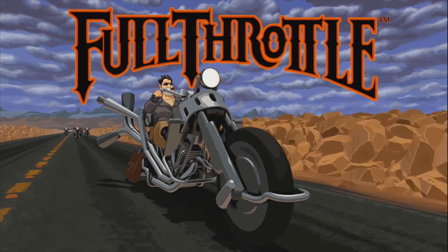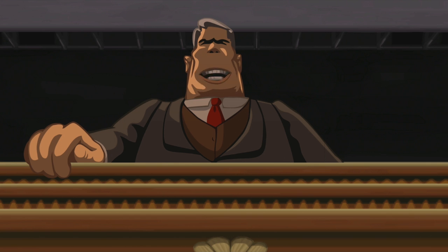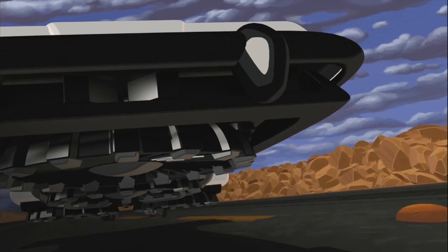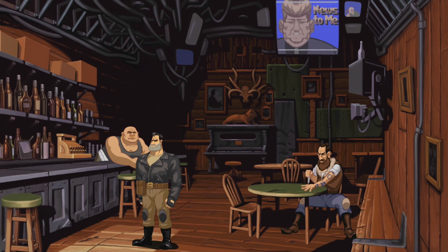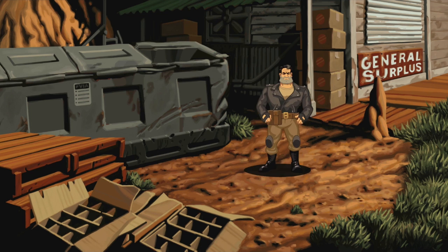This is the story of Ben Throttle, the leader of a biker gang who gets framed for murder and is forced to clear his name before the evil Adrian Ripburger takes over Corley Motors. It's a futuristic story set in a vaguely post-apocalyptic wasteland where everybody drives hover cars and motorcycles are a dying breed. It's going to take some serious problem-solving skills and an assortment of unlikely friends to take down one of the most powerful businessmen in the world.